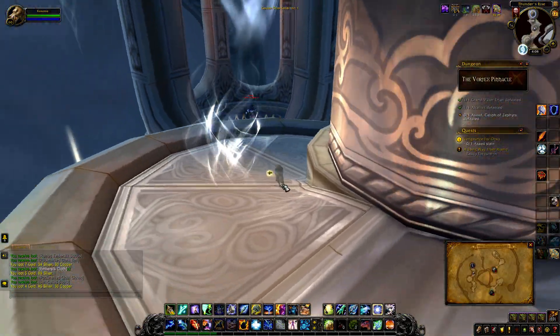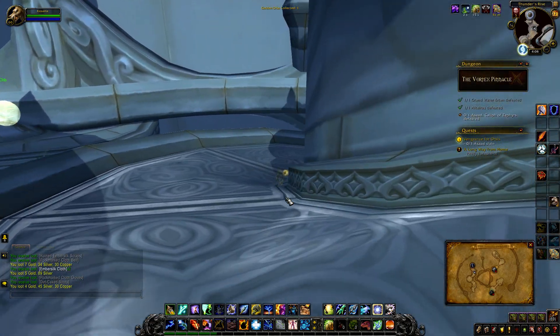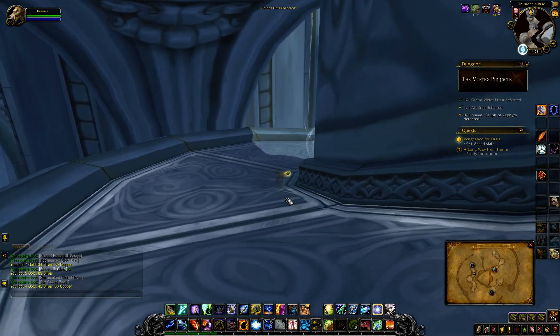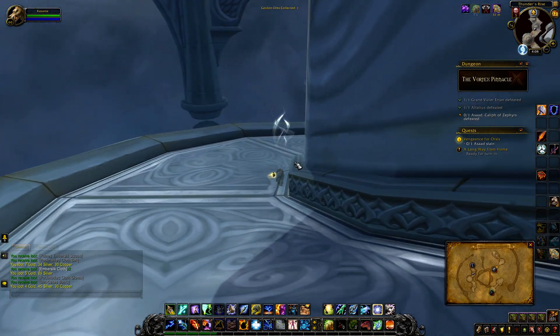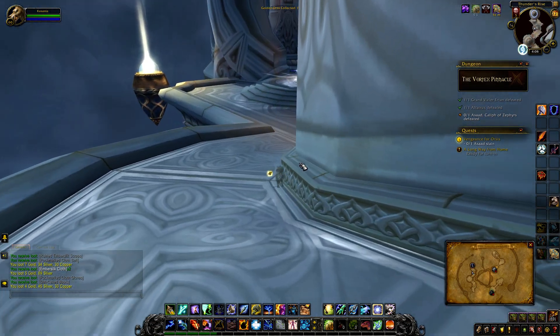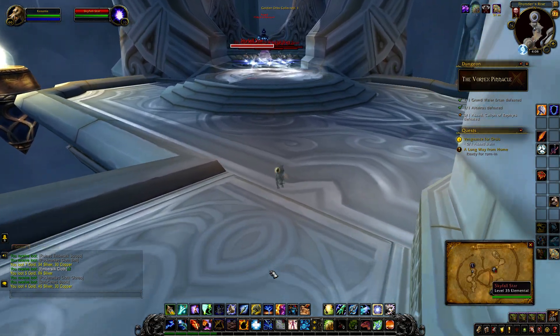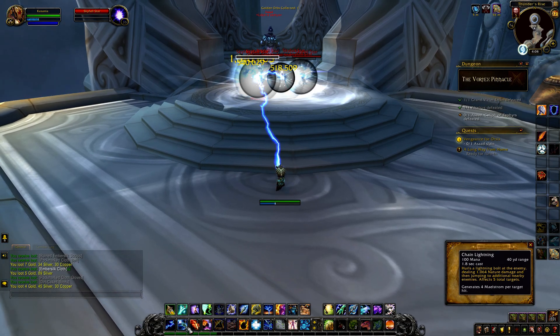You always want to either CC the healers or focus fire them down. We're coming up to the last boss but there's one more group of Skyfall Stars. People tend to run ahead to fight them - I tend to wait for my group because if you try to solo those you're going to get lit up unless you can heal yourself massively.